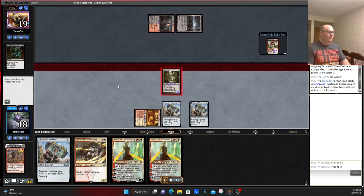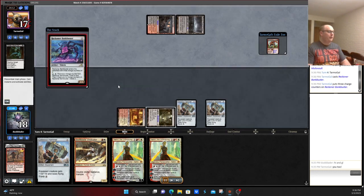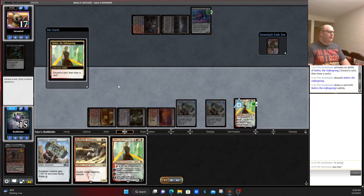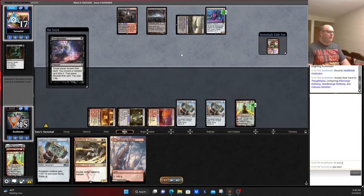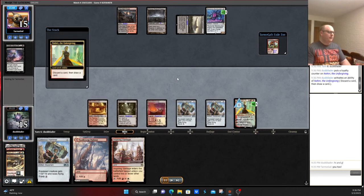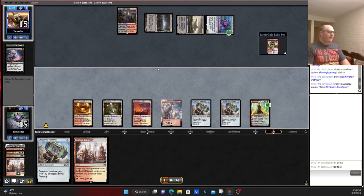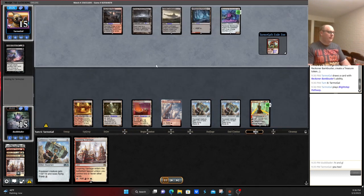They've got a Bank Buster. They are stuck on land, which could be interesting. We play Nahiri, take it up, pitching the other Nahiri — which is kind of dumb, because if they have something to crew Bank Buster, they just get to kill it. But they take Swiftblade Vindicator. Once again, looks like they're holding up mana here. Pitching land, drawing another land. No reason really to fire a Mutavault here, simply because of a removal spell — and we suddenly have no threat.